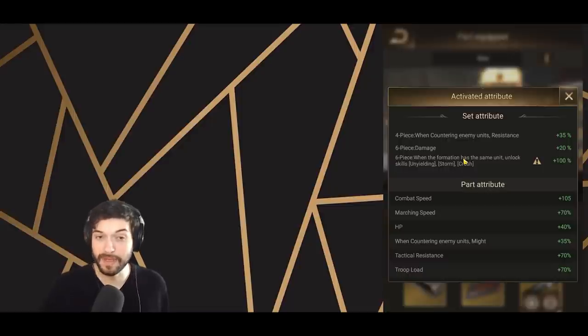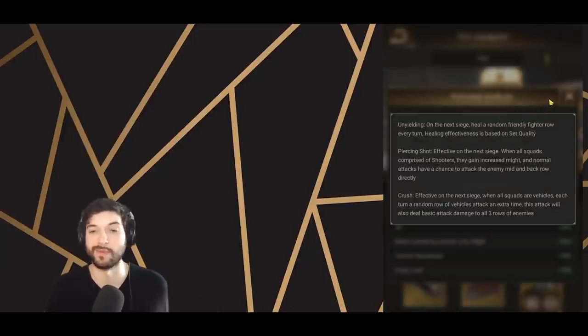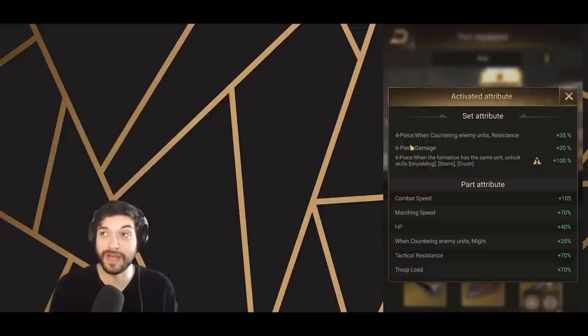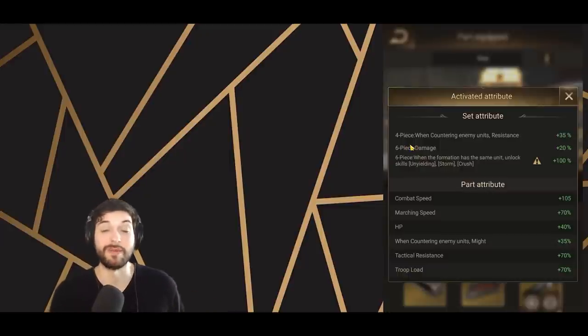There's also a skill if you have all the same troop type and the same parts, but that's not as important — it only triggers once every 24 hours. For the six-piece bonus you don't actually need the same troop type. So with Tech Priestess, Kamikaze, and Wrath, if you just put on six Phantom you're going to get that plus 20 damage even though you have a mix of troop types.